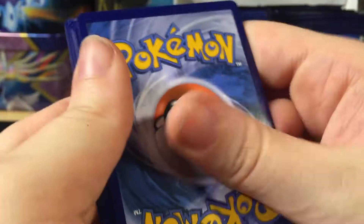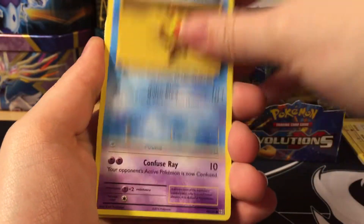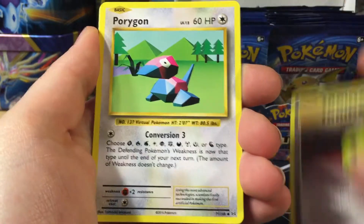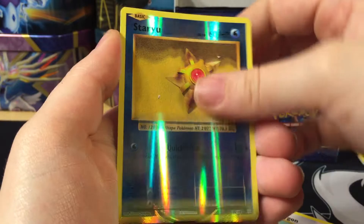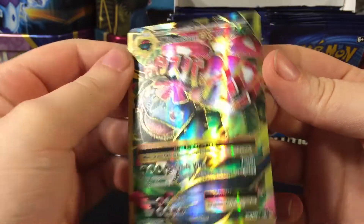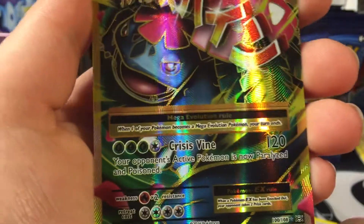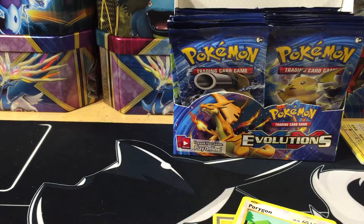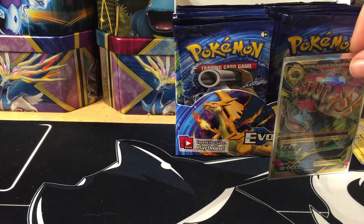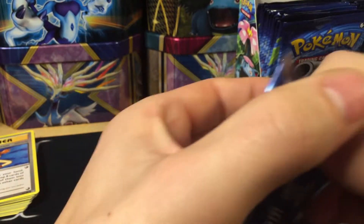There's a full art in the back! We have Staryu, Drowzee, Electabuzz, Weedle, Magikarp, Devolution Spray, Porygon, Misty's Determination, Staryu reverse, and Mega Venusaur EX full art! What a beautiful card — look at those gold borders. Very very nice. What a way to start things off — four packs in and we pulled the full art in the first half of the booster box.